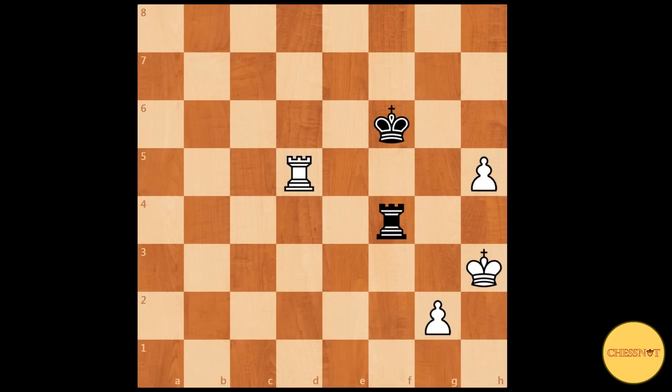Black played king to f6. The best try for black is to keep his king in front of these pawns and to use the rook to harass white's king. White played g3 — g4 wins as well, but for the sake of keeping things nice and methodical, let's play g3. Rook to f1. The safe way for white to push forward is first to lead with the h-pawn, followed by his king, and then the g-pawn.